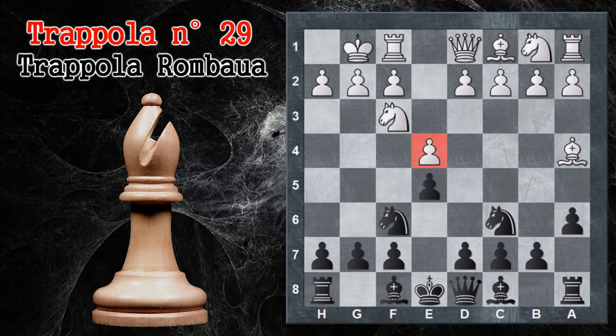Il pedone sembra in presa ma non può essere preso perché il bianco in qualche modo lo riguadagna, potendo rifarsi sul pedone e5. Il nero gioca alfiere e7 per mantenersi nella variante chiusa. Il bianco tipicamente gioca torre e1 sviluppando la torre sulla colonna centrale. Poi b5 spinge via l'alfiere — questa è tutta la variante più comune della partita spagnola chiusa.